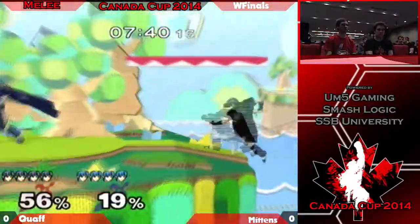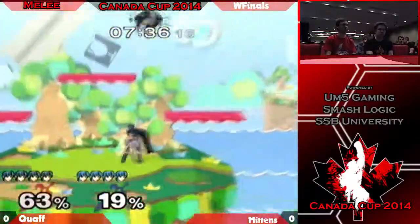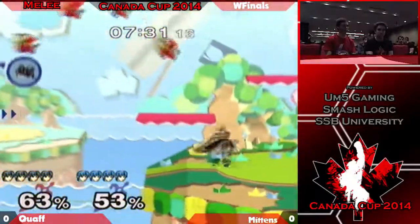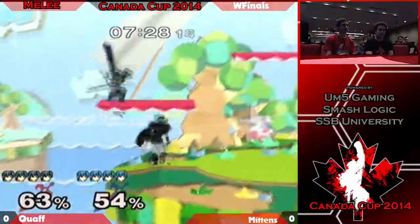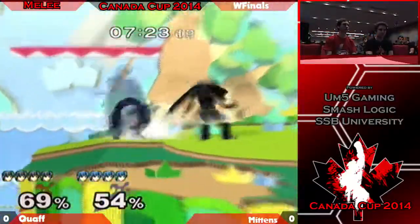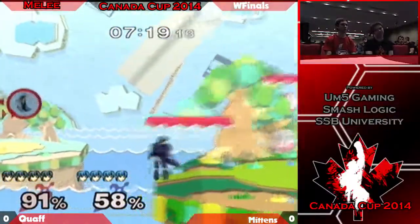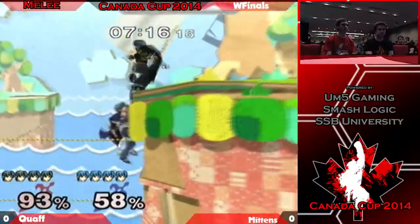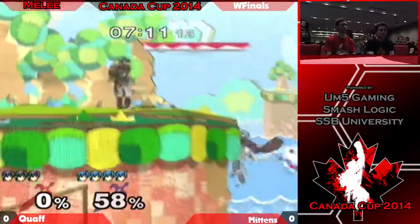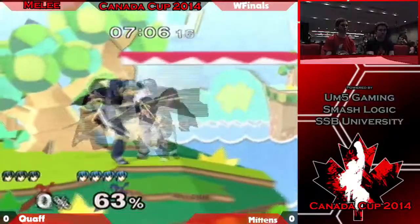It looks like we're off. You can see the difference in the two play styles here. Mittens has a more concise, clear movement style, whereas Quaff likes to move around a lot more. Oh, playing with fire there — oh, nice forward smash getting them off stage. That's a first stock in favor of Mittens, very nice.